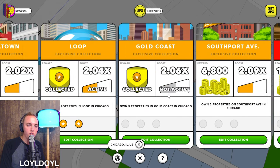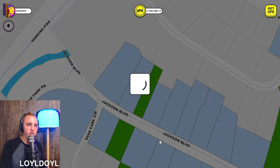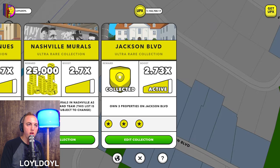But to realize that value, you have to fill the collection — let's go to Nashville collections. Just like Monopoly, you have to have all the cards. Same in Upland: I have to have all three. If I just have one, it's not going to pay me the 2.73x boost. I have to have all three.